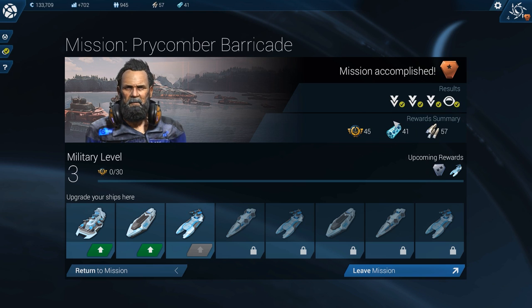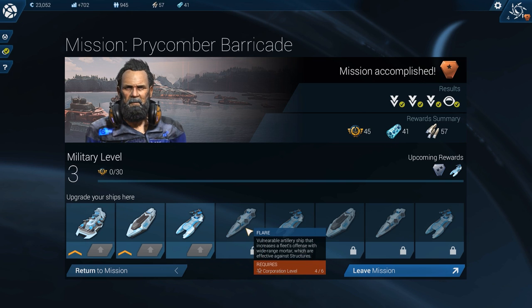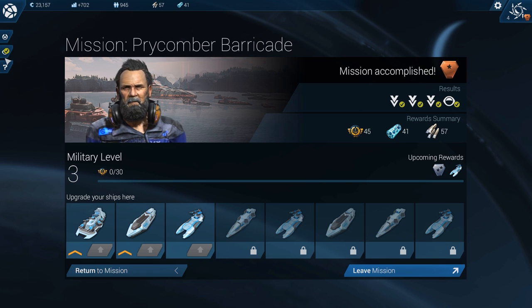We're getting all the quest rewards now: 41 graphene, 57 iridium, and 45 combat experience. At level 2, enemies are stronger - I think that's the next difficulty. We can upgrade our Titan ship using 1000 credits - and it becomes a Veteran Turtle. We can upgrade further: at corporation level 6 we get the Flare, level 8 we get the Stinger, and level 10 we get the Glacier. Leave mission - yes, because we're done.